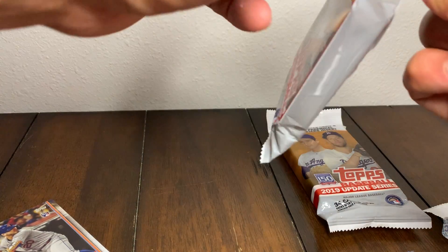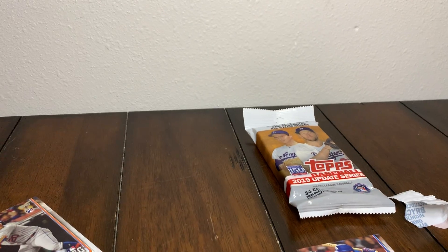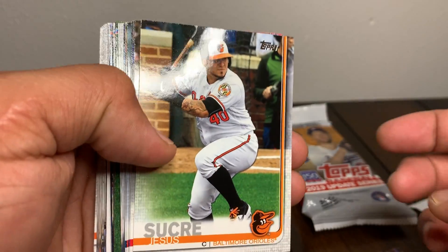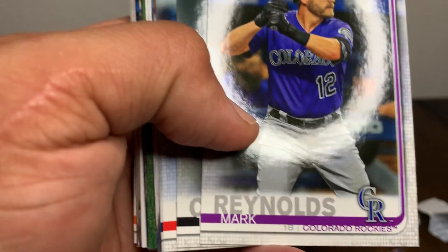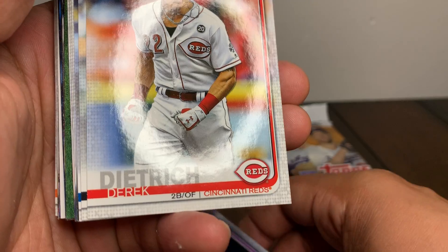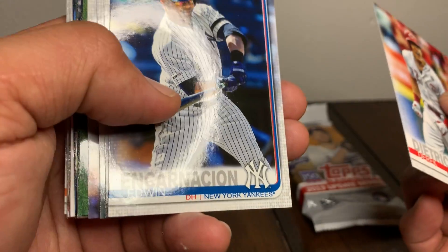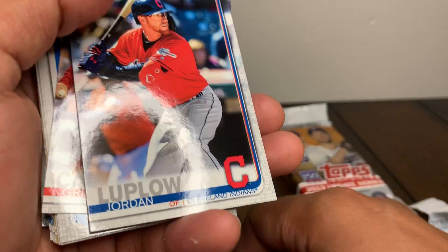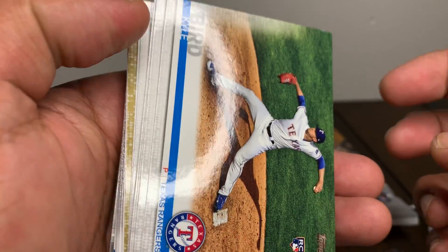Home run leader for 2019 Mets - Pete Alonso. Jesus Sucre, Mark Reynolds, Clark Taylor rookie, Chrome Encarnacion. Panin rookie card, Loplo Canning rookie. I think I see a gold peeking out on this side here - you see that?